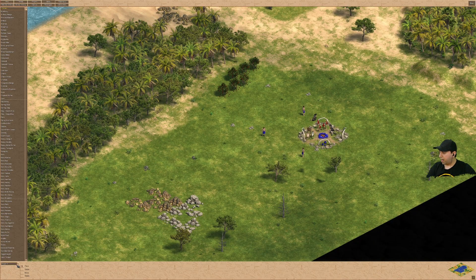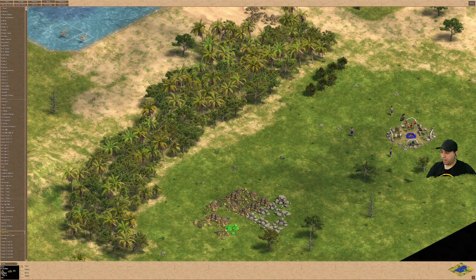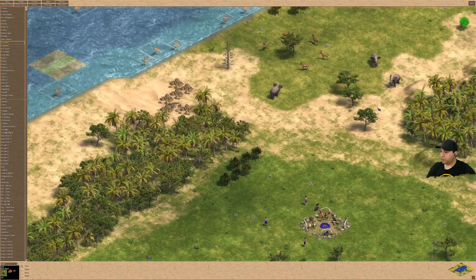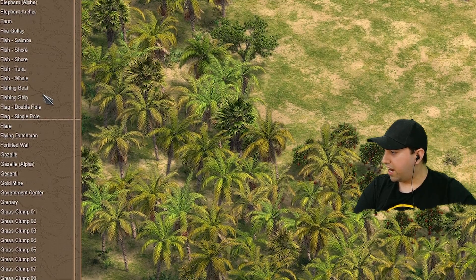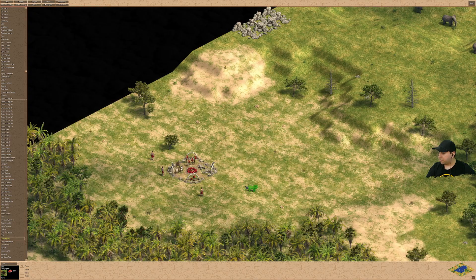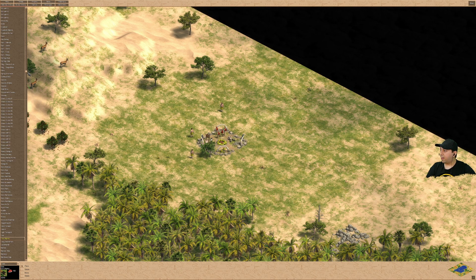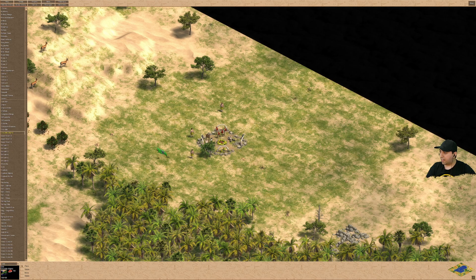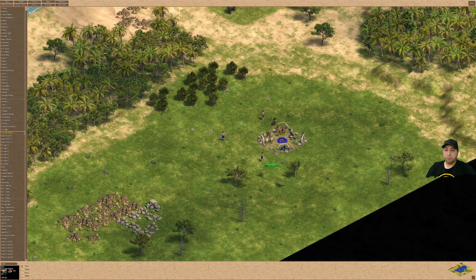Going to Gaia, we can add gold mines — let's say there's not enough gold and add more. We can also place berry bushes. And to make things harder for opponents, let's find lions — there's normal and alpha. Let's give one opponent a lion and the other an alpha alligator to make their lives a little harder and give us a head start.